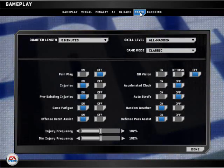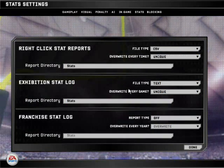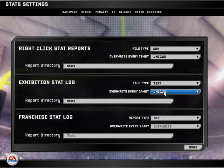Go over to stats at the top. Make sure you have overwrite every time set to unique, and overwrite every game set to unique.